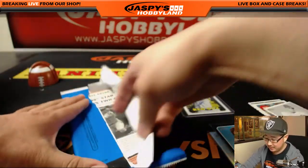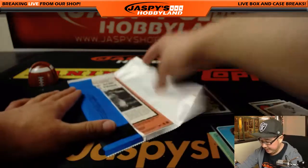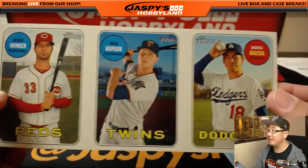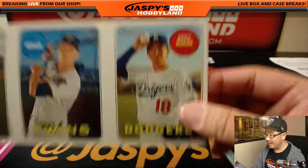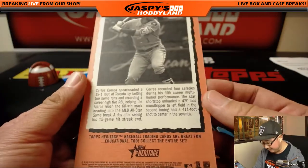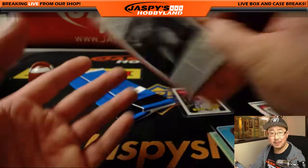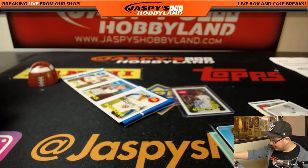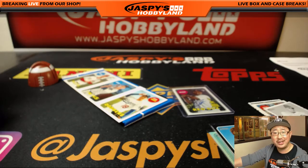Your last one is... your last box topper is... Jesse Winker. He might be pretty big. Max Kepler and Kenta Maeda with Correa driving in five in the victory. There you go. And there you have it, folks. Another box of Heritage in the books. I love this stuff. There's a lot of good treasure hunting here.